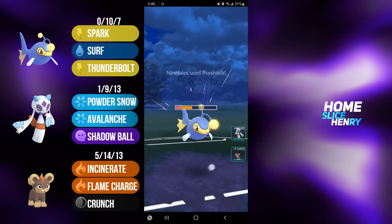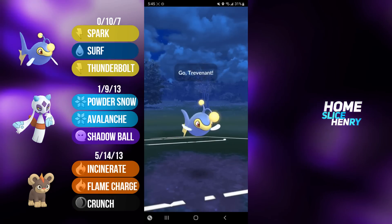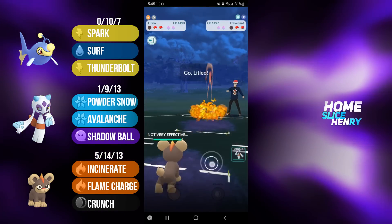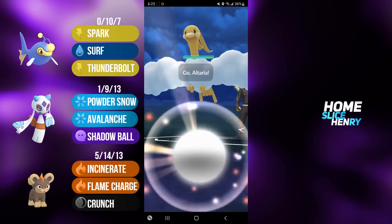They go for the Psyshock, Lantern is able to hang on and get the farm down. I'm just going to spam Surf onto whatever they bring in, and they have Trevenant in the back. In comes Litleo. They have Froslass in the back, and that is a good game.